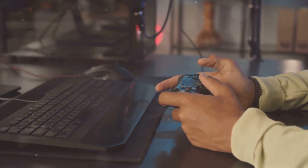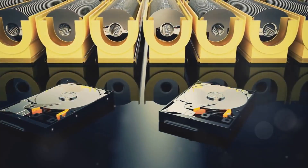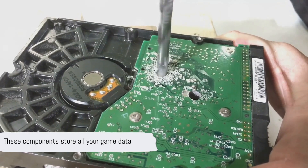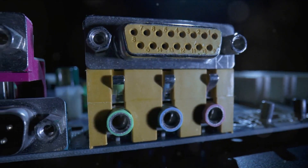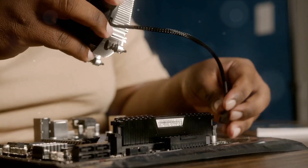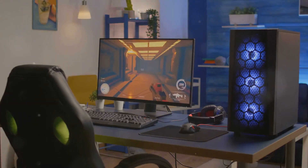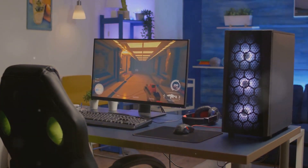With the CPU and RAM installed, it's time to add the drives. Let's move on to installing your hard disk drive, solid-state drive, and optical drive — these are the components that will store all your game data. Pay attention to the drive bay sizes as you place each drive into its respective slot. Once they're snugly installed, grab your SATA cables and connect each drive to the motherboard. Neat cable management helps improve airflow and cooling.